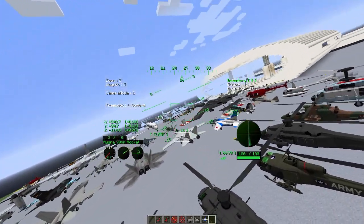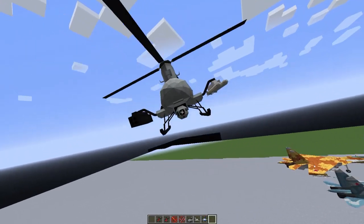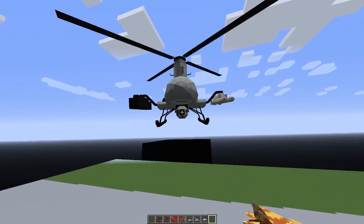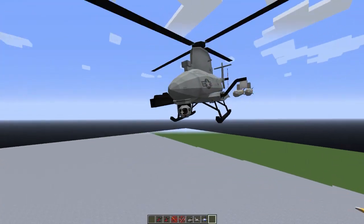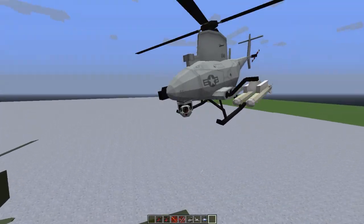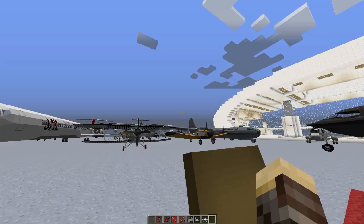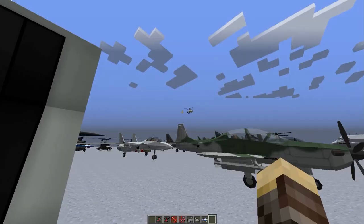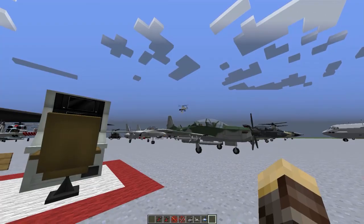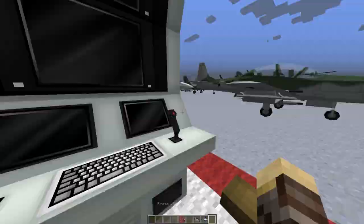Here's the aircraft in third person — you get that by clicking F5. You can also do free look by clicking left control to look around the drone. If you hit Shift you exit the drone and it floats back down to the Minecraft surface after the throttle is lost. That basically covers the UAV station.